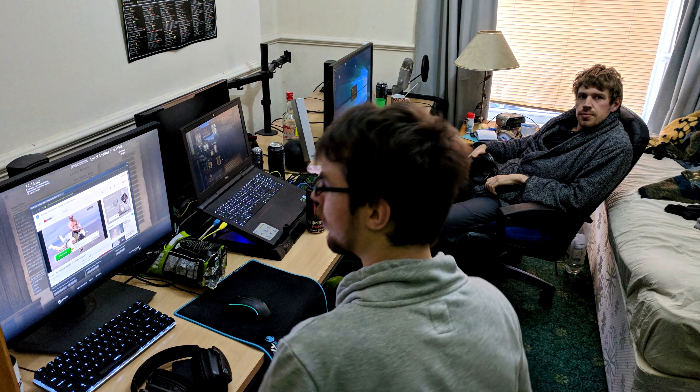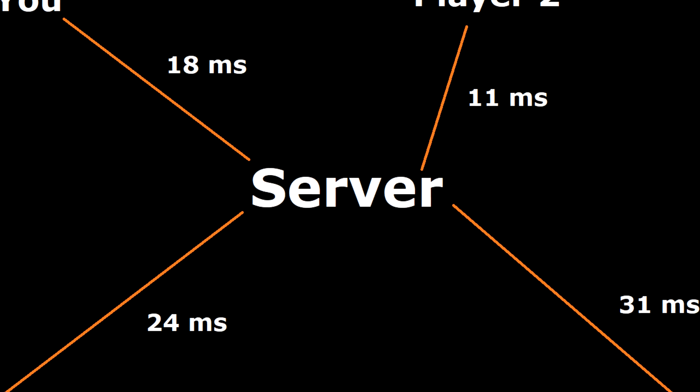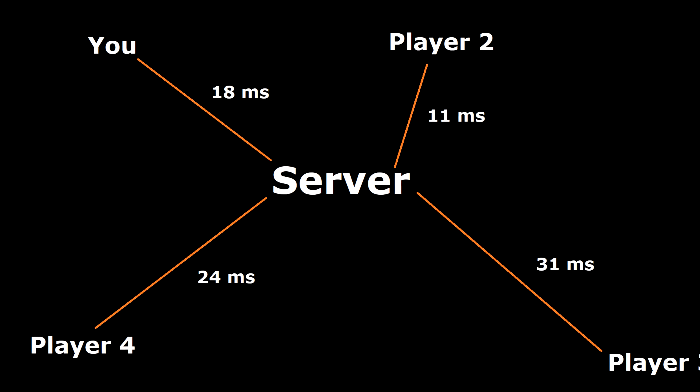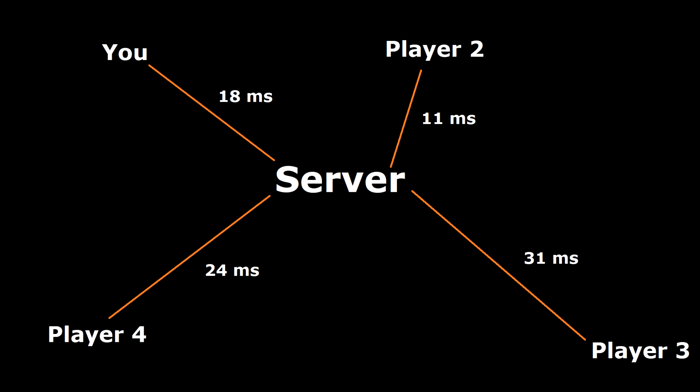For LAN, sure, have 128 tick, why the hell not. But when you're dealing with the sprawling labyrinth that is the internet, there are other factors besides the tick rate that determine how good a server is.